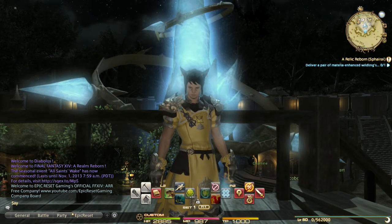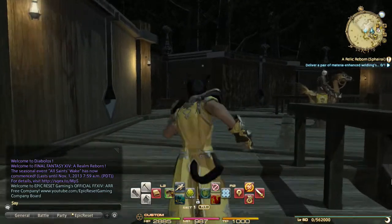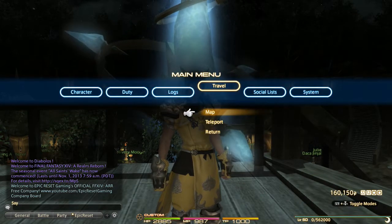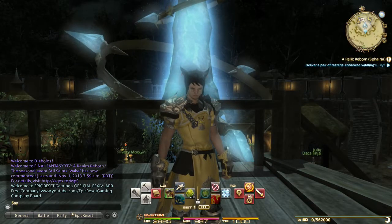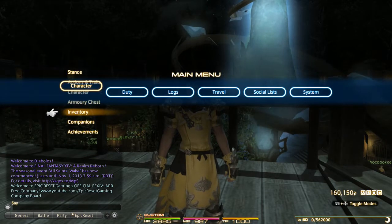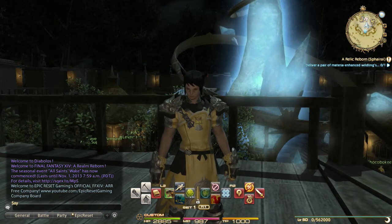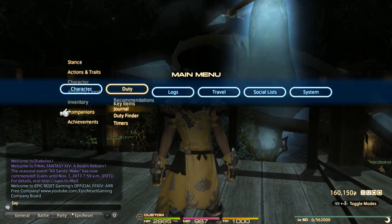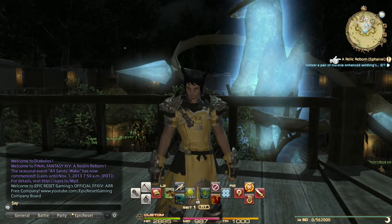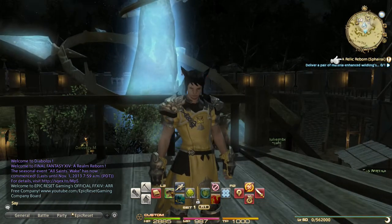This is basically all I've ever needed on my adventuring crossbar while walking around. Things like teleport and return are easily accessed through the travel menu by pressing Start, so you don't need to waste crossbar space on those. Your map can be pulled up by pressing Square, so no need for a quick-access map button. Inventory access is simple once you get used to pressing Start and down twice. Character actions, traits, companions, and the duty finder I have no problem accessing through the main menu.